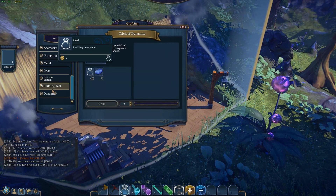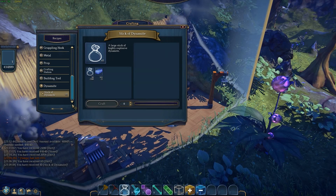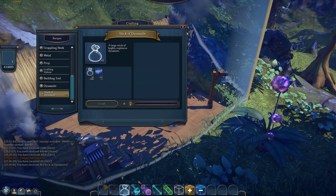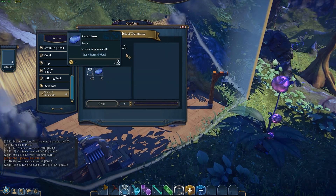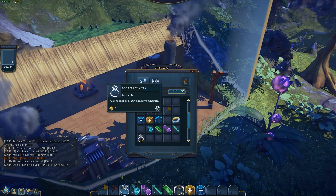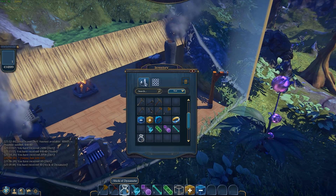Dynamite is manufactured at the forge. It doesn't take a whole lot of materials — it does take cobalt and coal. When you make it, it only says it's making one, but in fact it makes ten. It makes your little bag; stick a dynamite stick down here in your toolbar.